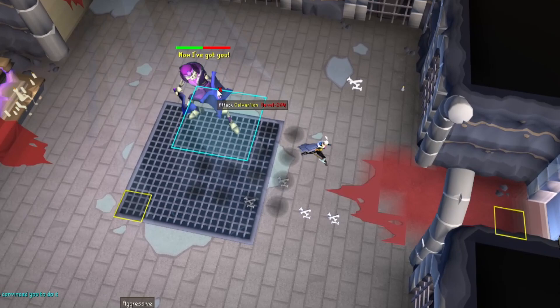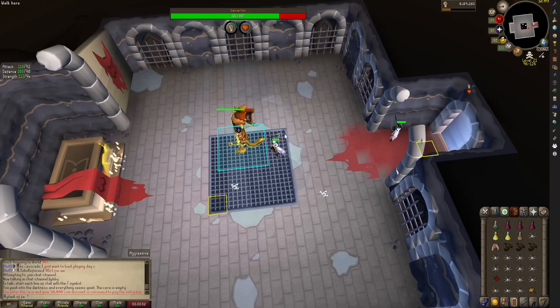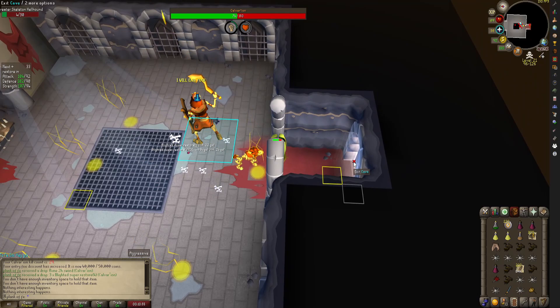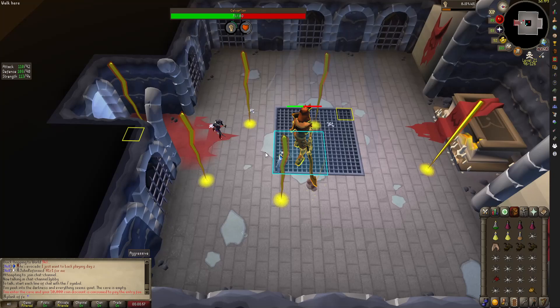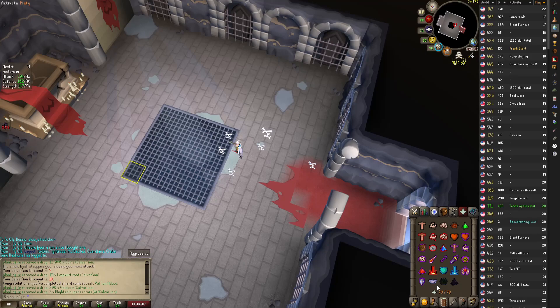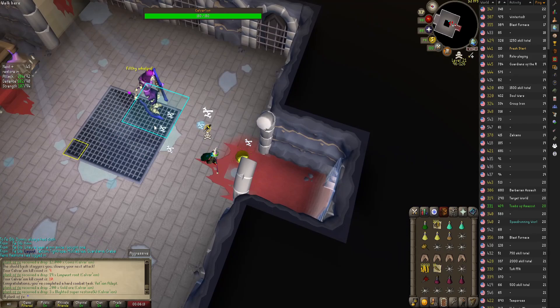My strategy for escaping PKers: I tend to position myself towards the exit, since PKers must teleblock and entangle you for them to have a real chance of even damaging you. Otherwise, you click your royal seed pod and ghost them. Assuming the teleblock has landed, you are out of the door before they can entangle. If you get teleblocked, simply run south until you exit the wilderness, or you can log out. I didn't know this until recently — once you log out, it voids your teleblock, and you can log back in and keep enjoying the content.